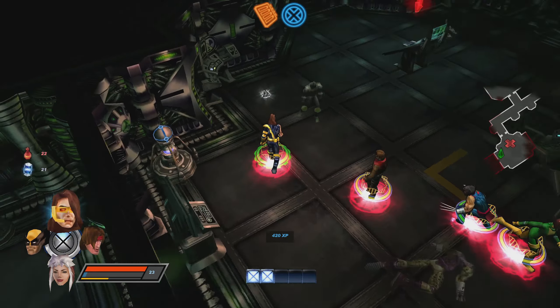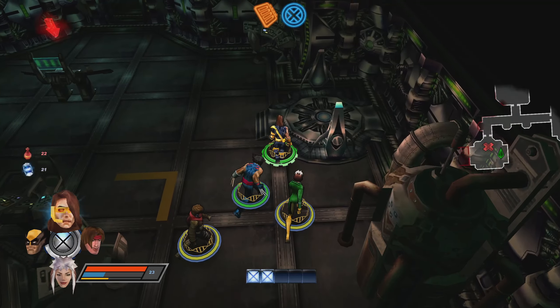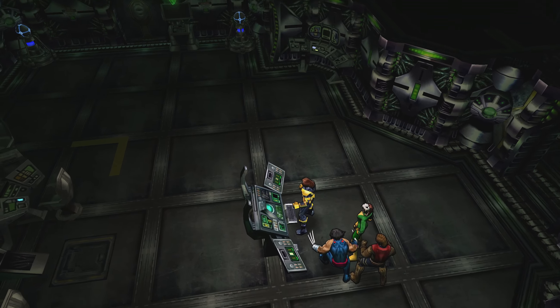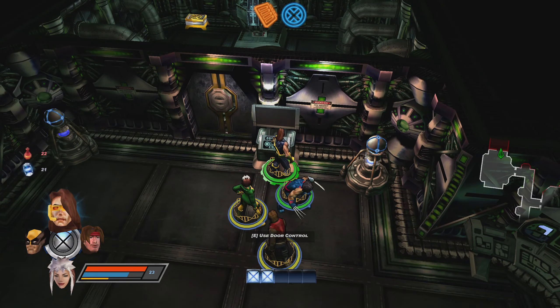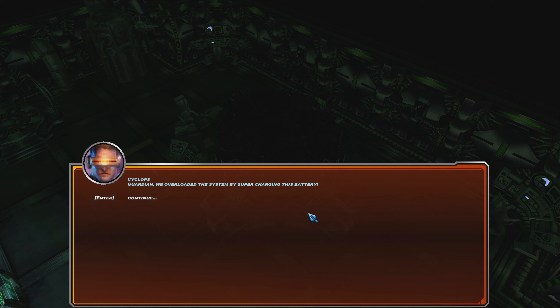Let's keep it together. Cyclops, stay near me. Oh my god, I have to go to him and use Tactics. I don't know why Cyclops is such a dickhead when the AI is controlling him — he's the only one who doesn't listen.